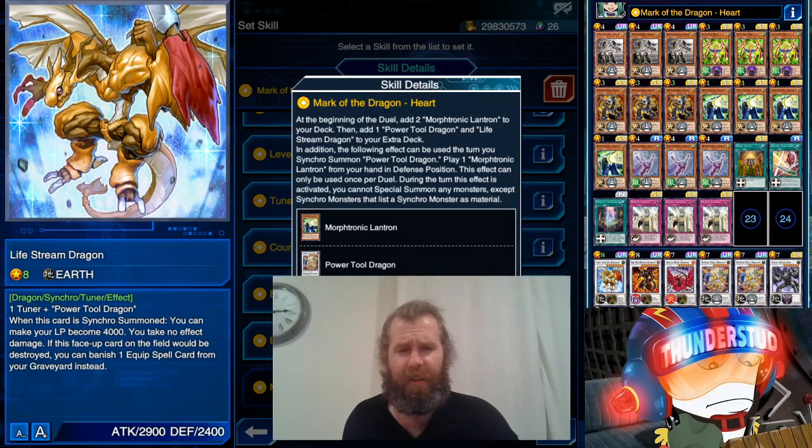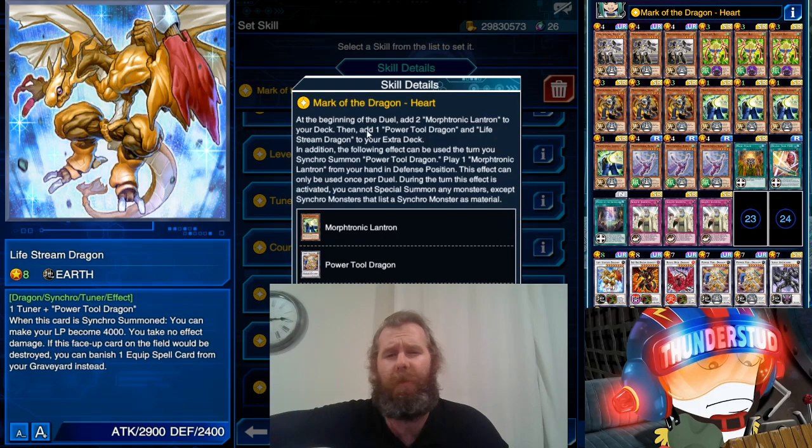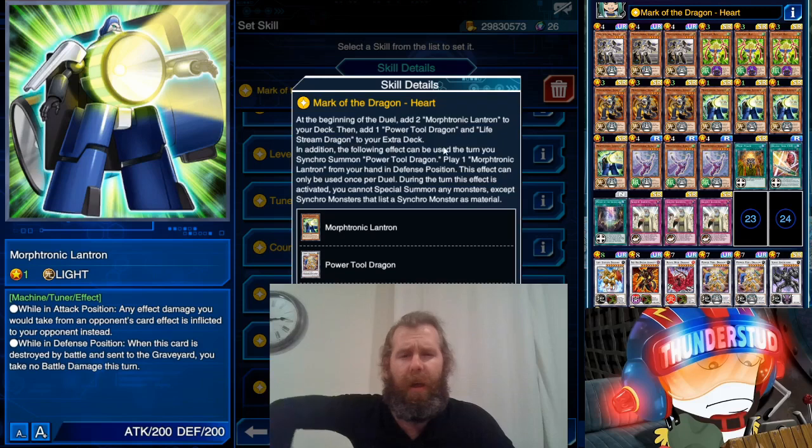Hey guys, ThunderStud here. Today we are doing Life Stream Dragon - we got a new skill for Leo from this latest event, Mark of the Dragon Heart. Beginning the duel, we add two Morphtronic Lanterns, which is this card. We only have two in the game; we're soft locked with level up rewards.